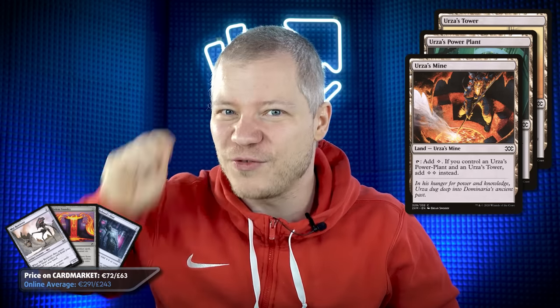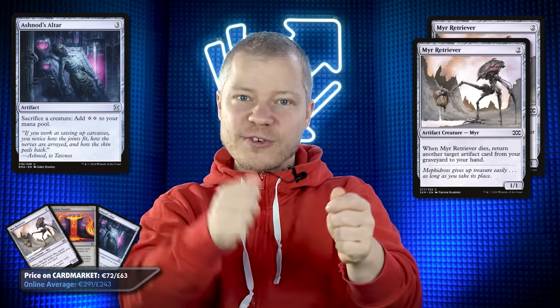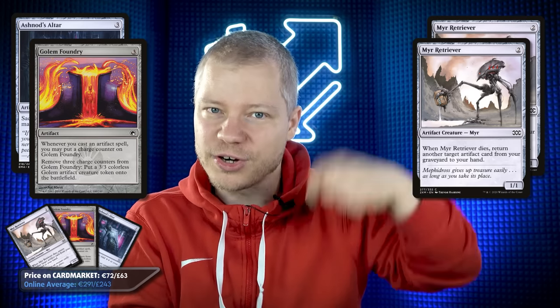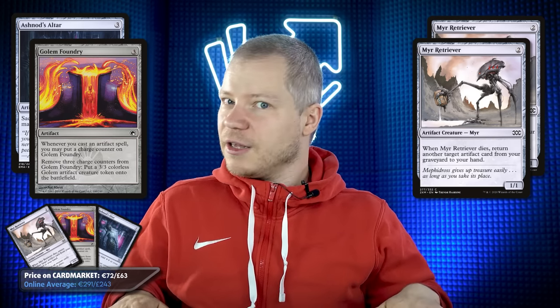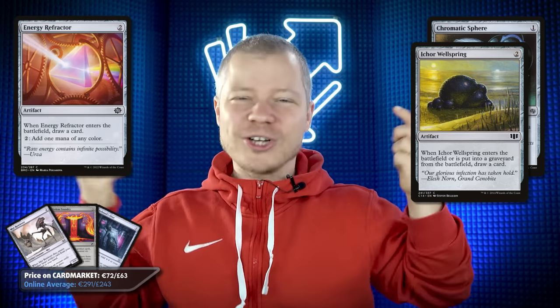Yes, if people keep building decks with Tron lands in pauper, I'm gonna keep playing them because they're awesome. This deck actually won one of the biggest tournaments in Italy just a few months ago. It uses Tron lands for a lot of mana, and then gets to the combo aspect with Ashnod's Altar and Mirror Retriever. If you have two Retrievers and the Altar, you sac one Retriever to get the other from the graveyard and loop them. With Golem Foundry, casting Mirror Retriever over and over gives infinite counters, infinite Golems, infinite mana. The rest is just cycling with Chromatic Star, Chromatic Sphere, Deadly Dispute, and Echo Wellspring to draw into Tron and the combo.